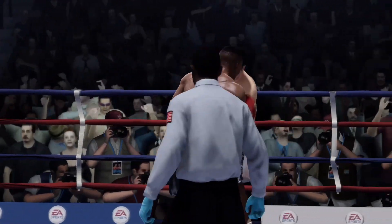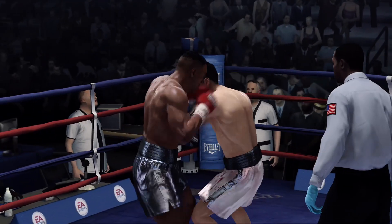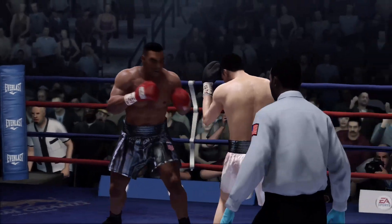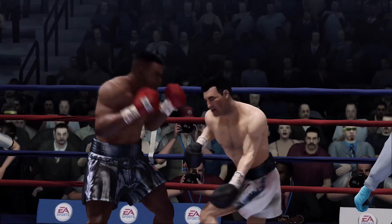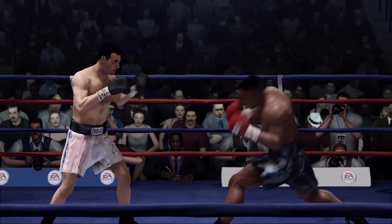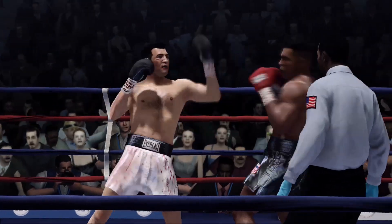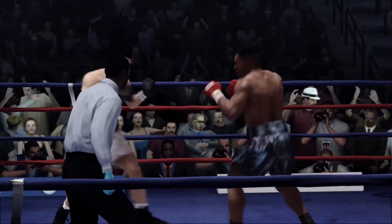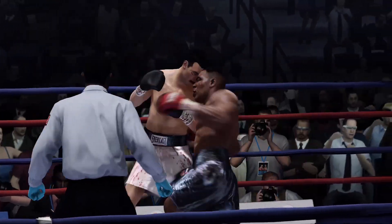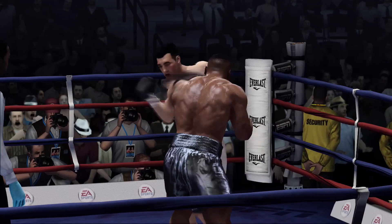Good shot to the head with that right hand. Tried to land that upstairs and was off the mark. That's a big hook right there. Work the body — right to the belt line. I like the way he went to the body with that hook. He just misses with that head shot. How about that left hand! Iron Mike with an iron right hand over the top — very accurate with it. Tyson's left landing well.